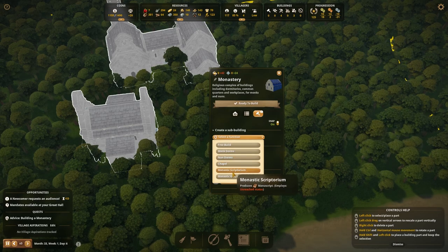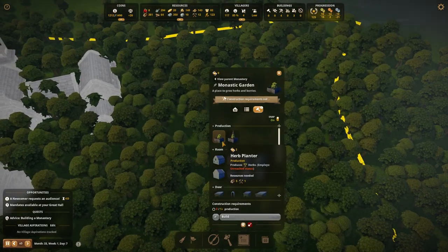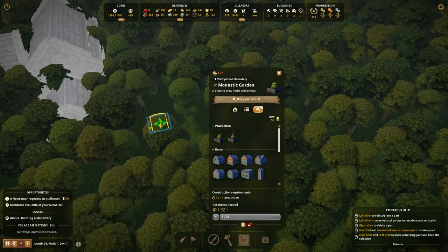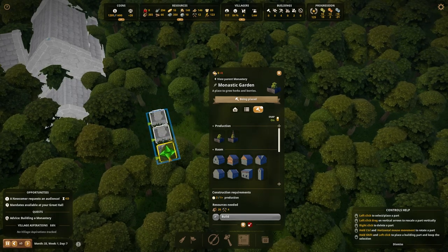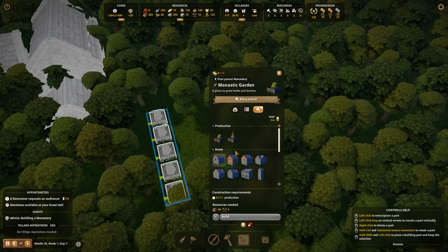We have the Mosaic Scriptorium, which produces manuscripts, and the Mosaic Garden, which is a place that grows herbs and stuff. I'm going to grab a planter and put down one, two, three, four, and five herb planters.